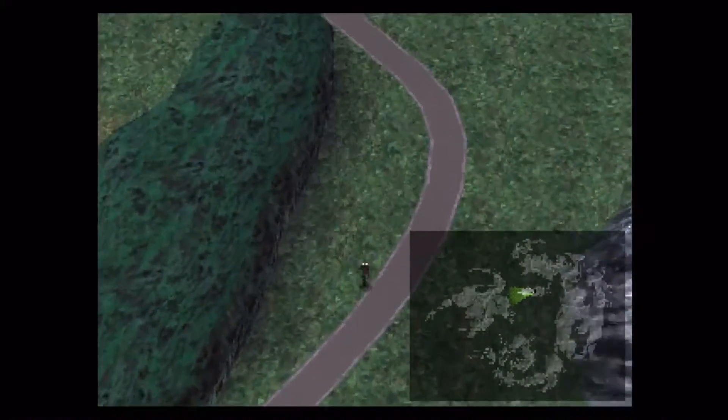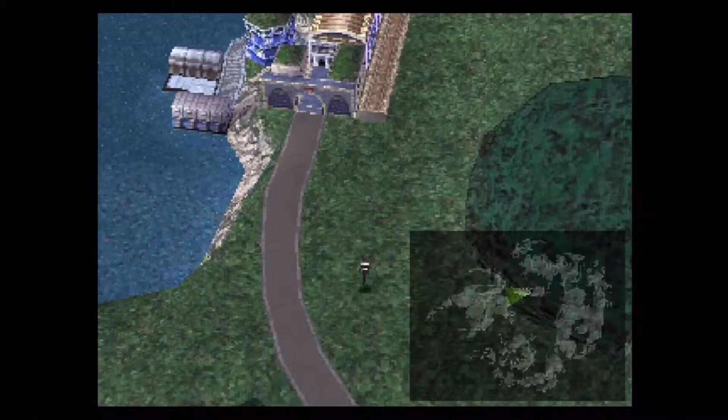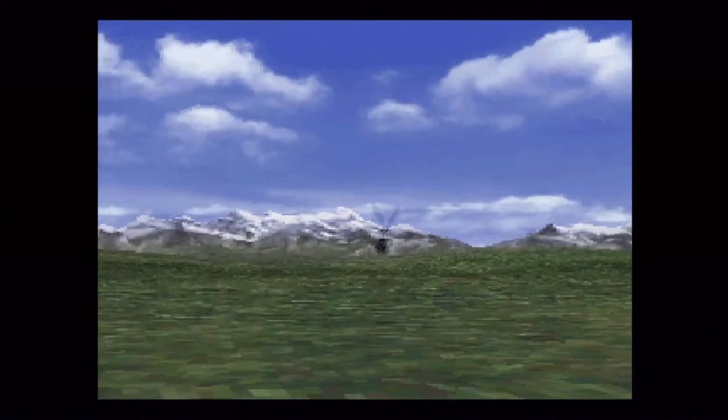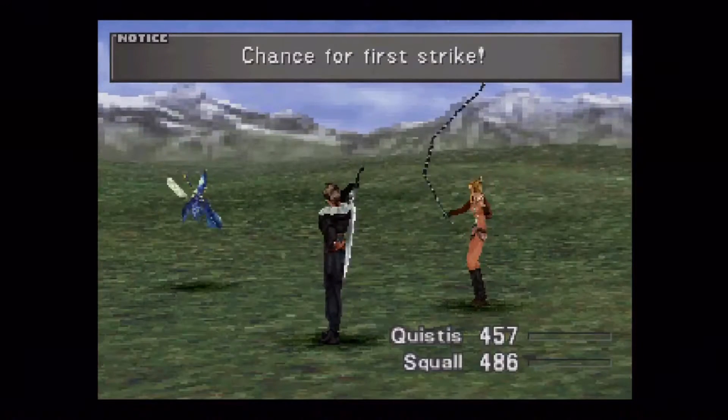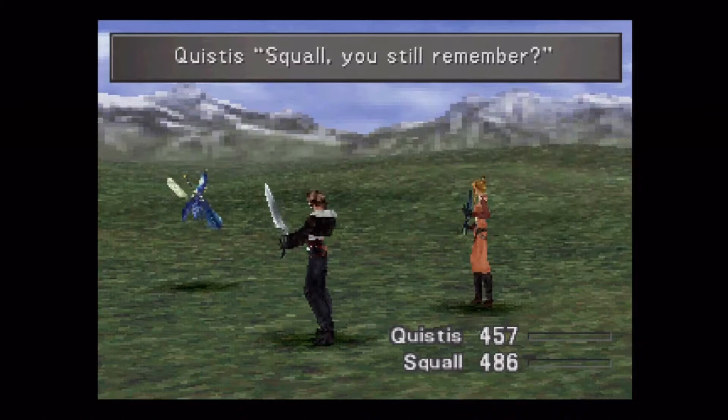At the end of combat, we had regular character experience and then AP. The way you learn new abilities with your Guardian Forces is by amassing AP — that's a little bit of a different system.